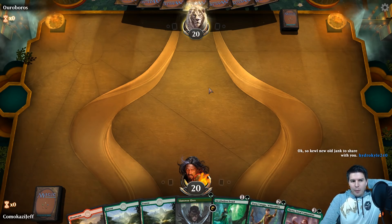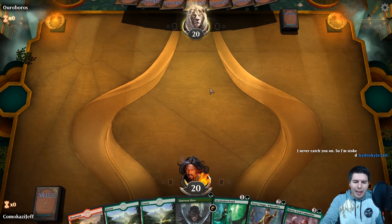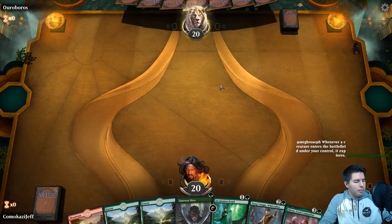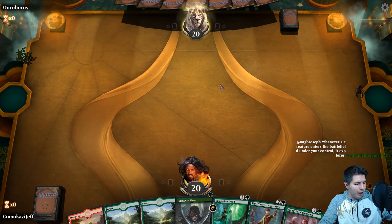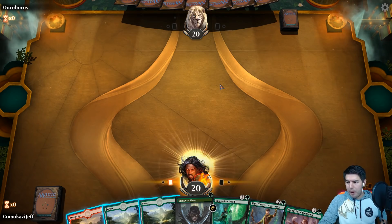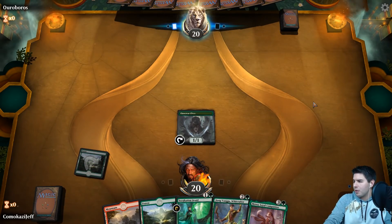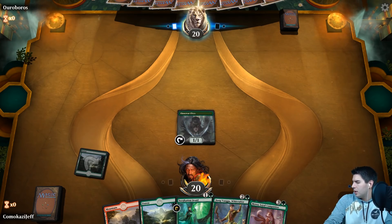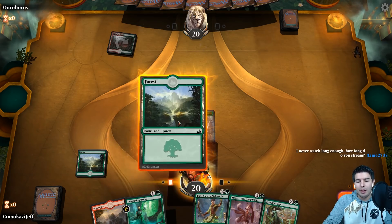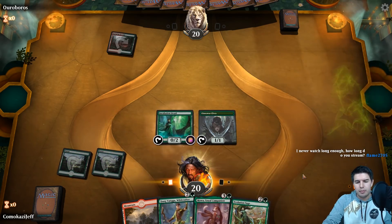All right, we'll see if opponent is actually playing Magic today. I think I'm doing my stream at the wrong time for other people — it works really well for me so I'll probably be changing up my schedule at some point. Path of Discovery is awesome, I love that card. Let's go Incubation Druid and pass the turn. I've actually been seeing a lot of people playing Gruul and I think Gruul is rather competitive at the moment.